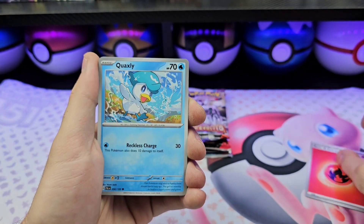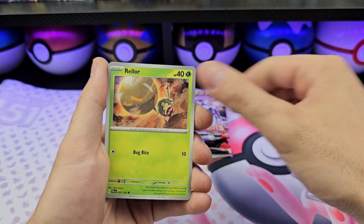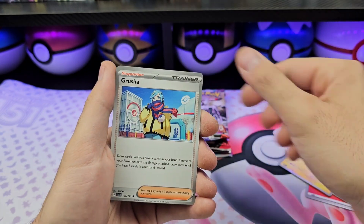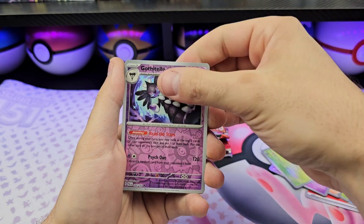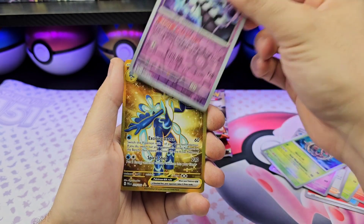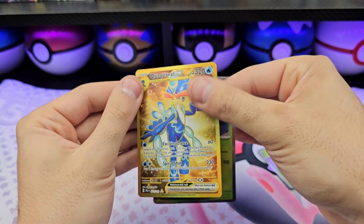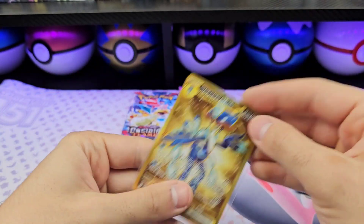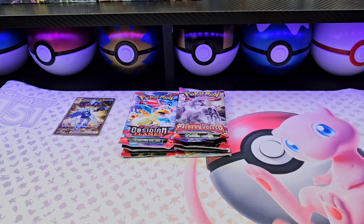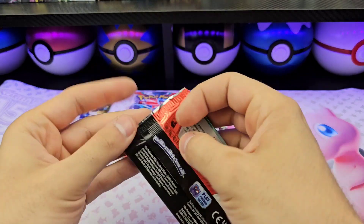Fire energy, Quaxly, Charcadet, Rellor, Tadpole, Bulbasaur, Smoliv, Rambolt, Gastly, Gothita — okay, that's a start. Gold Quaxwell onto the second pack of Paldea Evolved.